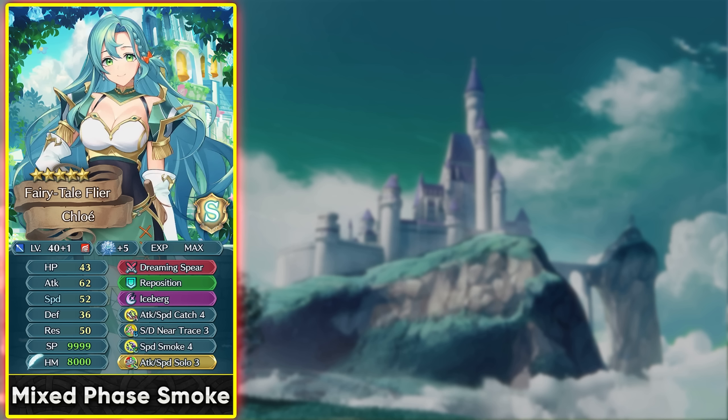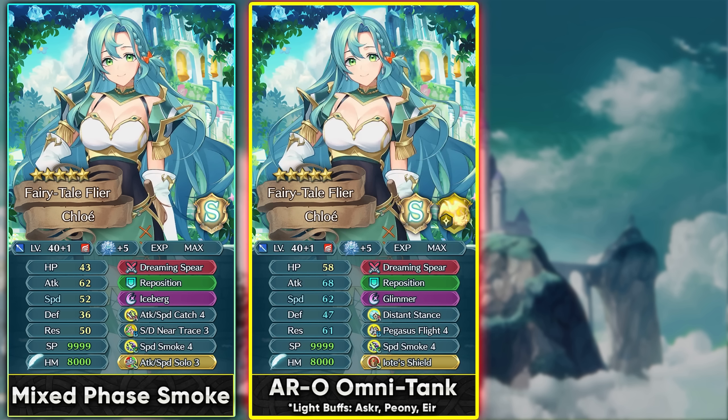Similar to Brave Dimitri who uses regular damage reduction from slot B alongside flat damage reduction in his weapon, Chloe can stack these. You can add Neo Trace for Canto mobility. In Aether Raids offense, she can function as an Omni tank — with Embla present, save skills aren't ideal and Omni tanks are making a comeback.